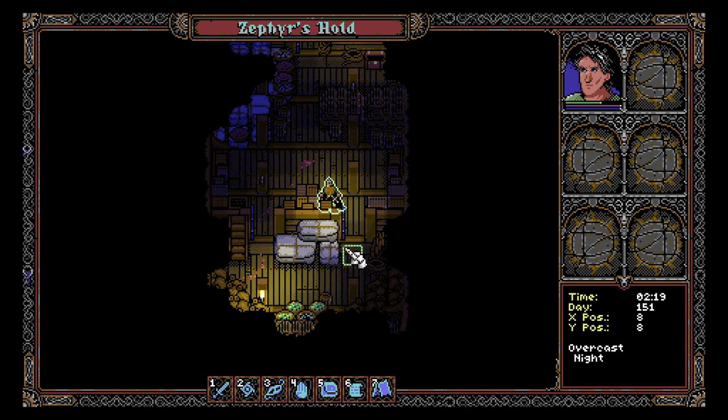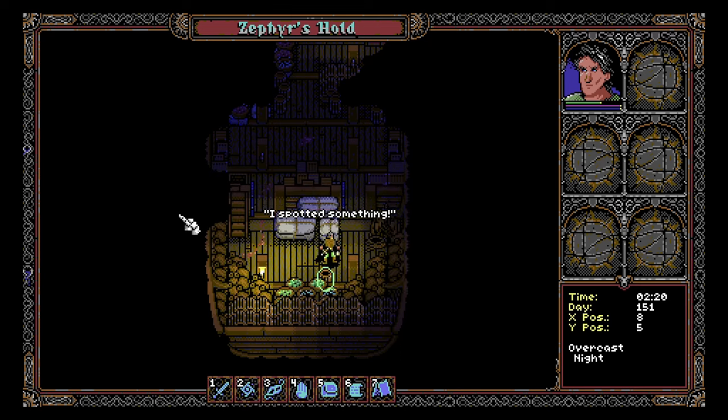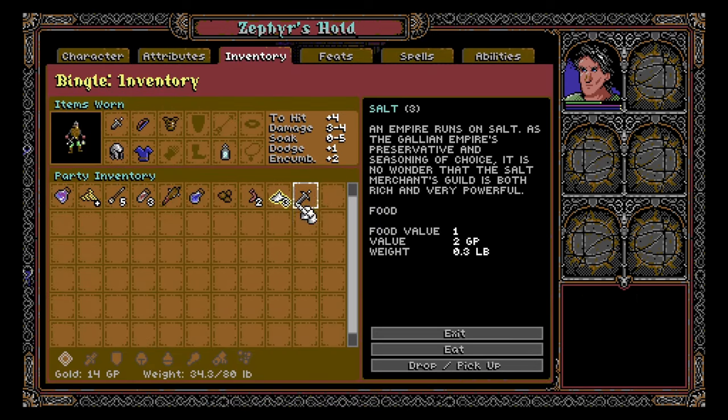We've got almost what I'd call dynamic light — though when I think of dynamic light I think of shadows cast based on your POV. We found some salt. An empire runs on salt as the galleon empire's preservative and seasoning of choice — it is no wonder that the salt merchant's guild is both rich and powerful.